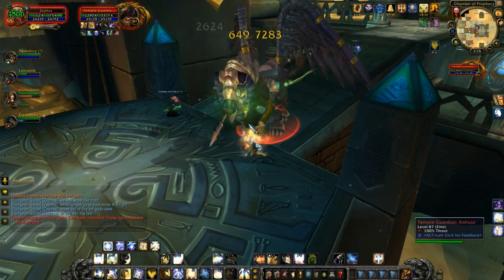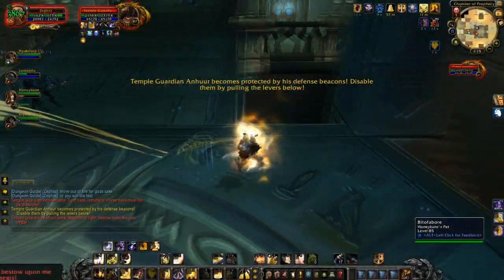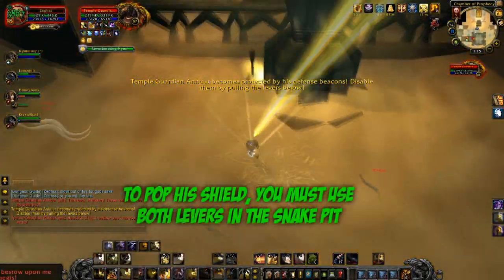But the main ability of this boss is bubbling and becoming immune to damage until you pull the levers down in the pit of snakes below.